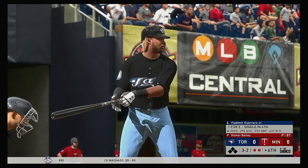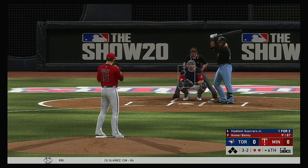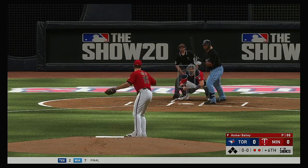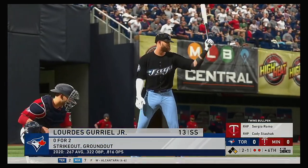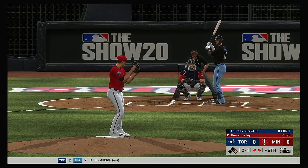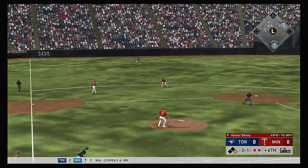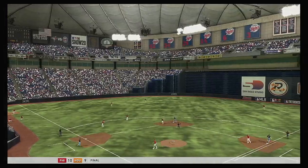Ready now, Vladimir Guerrero Jr. — it was a single in his last at-bat, count is full, and this is taken low for ball four. They'll have themselves a two-out base runner, a runner at first with two men out. That brings up Lourdes Gurriel Jr. — hit on the ground out to short, he's got it and he'll go the short way to retire the side.